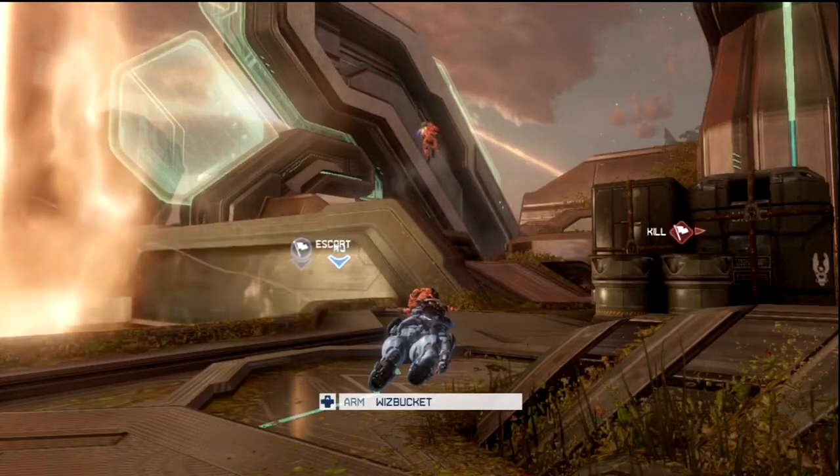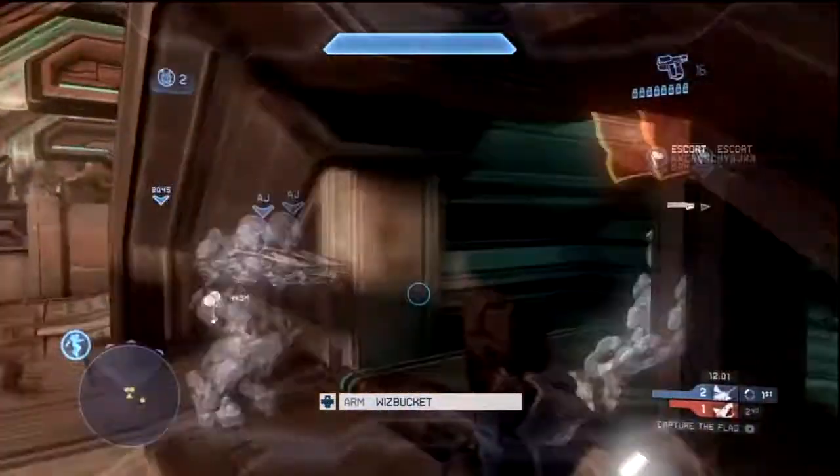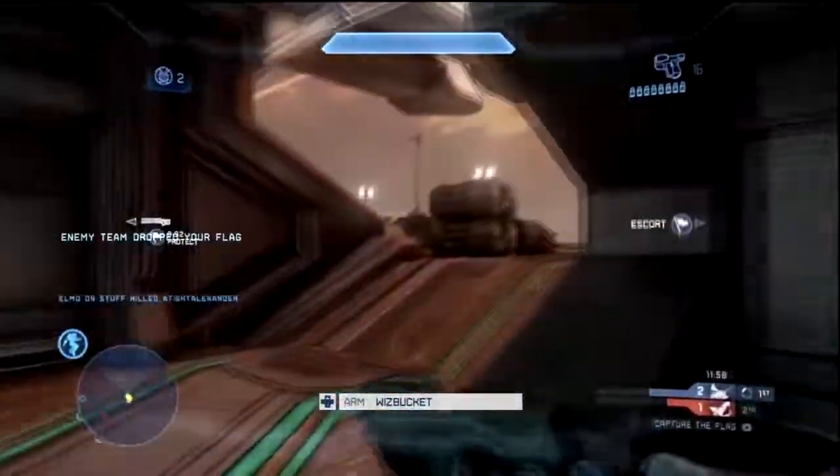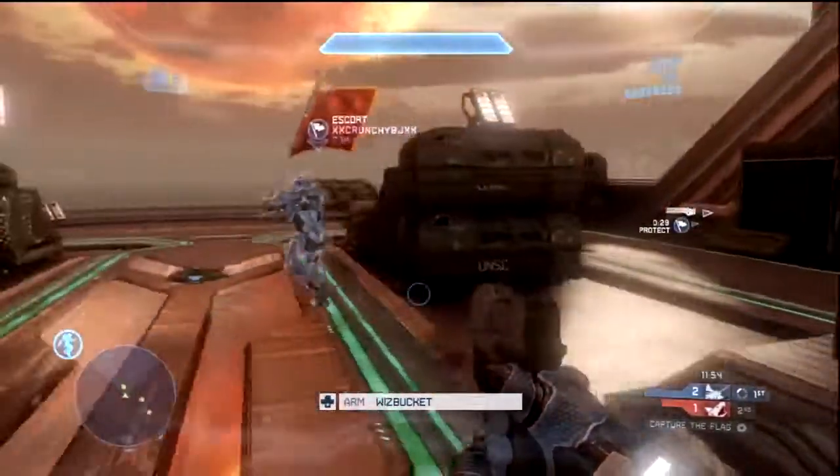That's the helmet I'm going for right now. Also, when you complete the splatter accommodation master, you get the green visor color, so I'm trying for that too. I hope to get that by tomorrow, and I'll have some more gameplay up for you guys then as well.